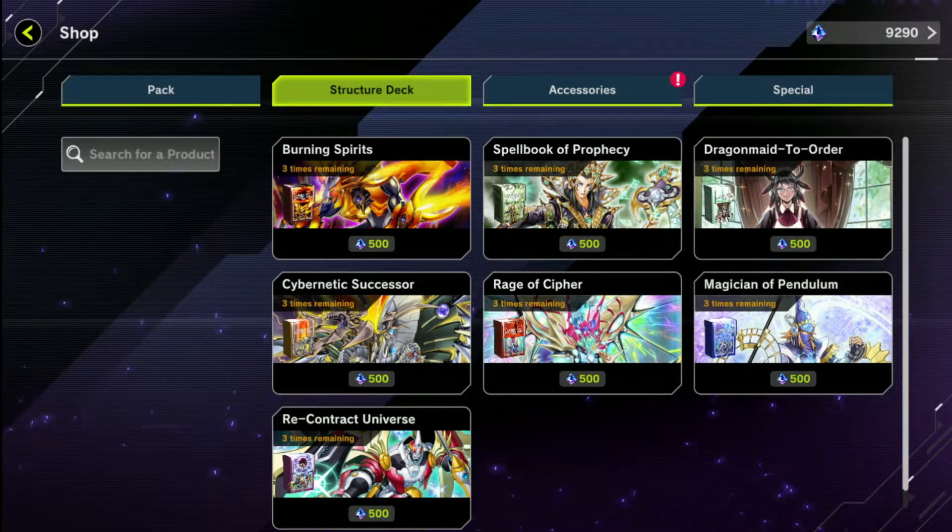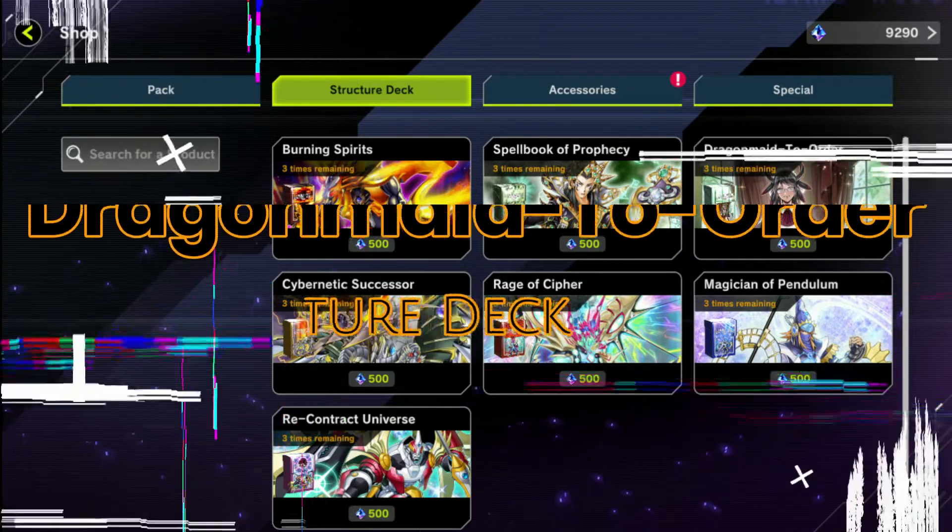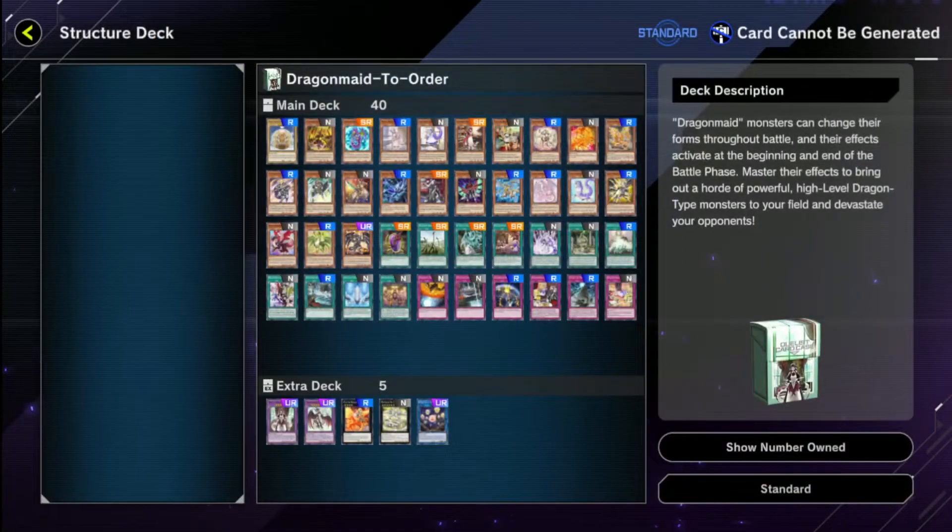The second best structure deck to get is Dragon Maid to Order — 100%. Just like with Salamangreat, you can take the structure deck straight into the ladder and you'll probably be fine. This one is a little more tricky though — you'll probably need at least two to really have a good chance, unlike Salamangreat where you just need one. Getting all three of these I would highly recommend. Buying all three gives you a very strong pure Dragon Maid deck, and lets you remove all the extra baggage you don't need.